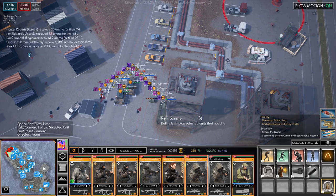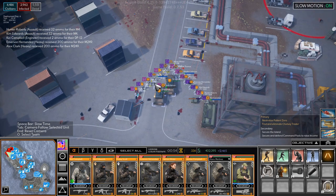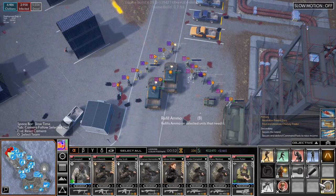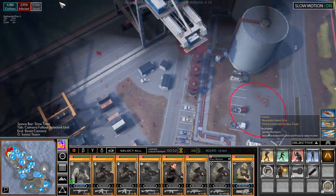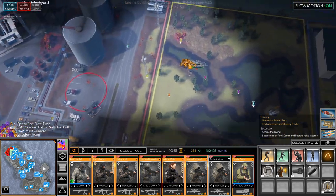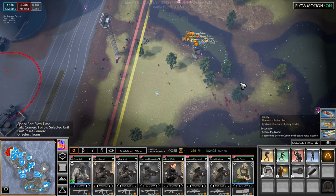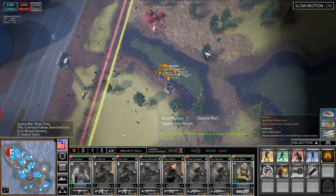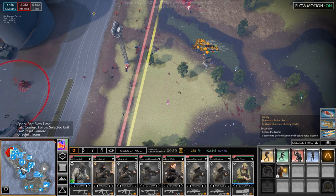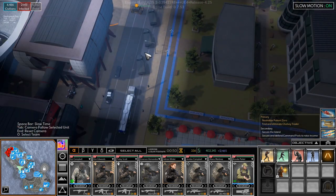Get some ammo, guys. Charlie — why didn't he get some ammo? Let's move up — something like here I think. You guys need some ammo. A team here — where are they? They are way spread out, which isn't great.